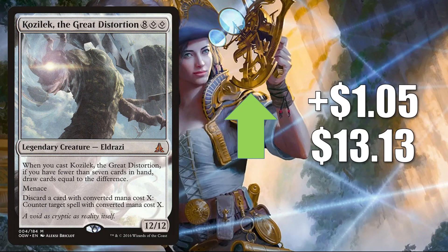Number five is Kozilek the Great Distortion, going up $1.05 to $13.13. Very popular Commander right now, but it also does show up in the 99 of other decks in the format. This is also getting a push from Belbe Corrupted Observer from Commander Legends, which we saw earlier.